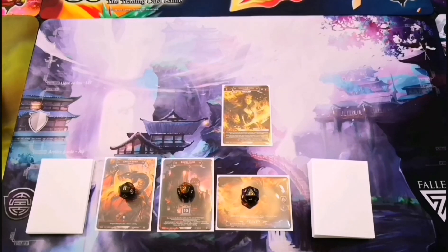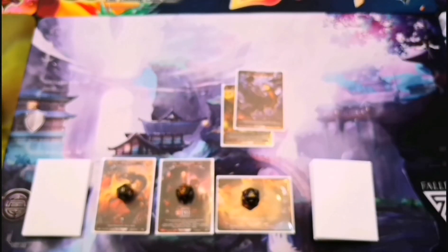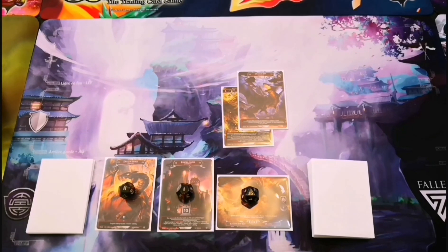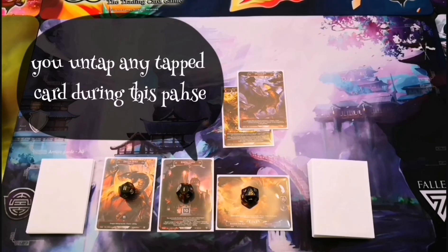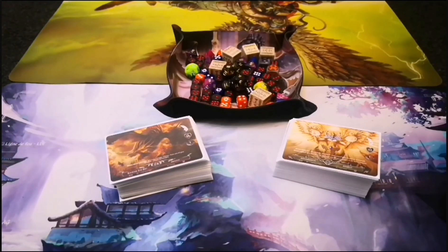Then we have our Divine Word phase, which is basically our main phase. Within our Divine Word we can play our miracles, angels, and golems, and we can attack. In this case we'll play an angel costing eight, so I'd take the 10 celestial energy and reduce it to two. Then I'll play a golem costing one, changing the two down to one. Because I can't attack on the first turn I move to my Divine Knight phase — that's your end phase — where you draw two cards and pass the turn.